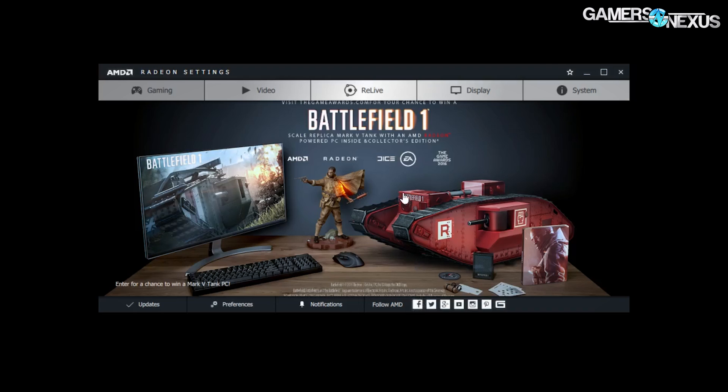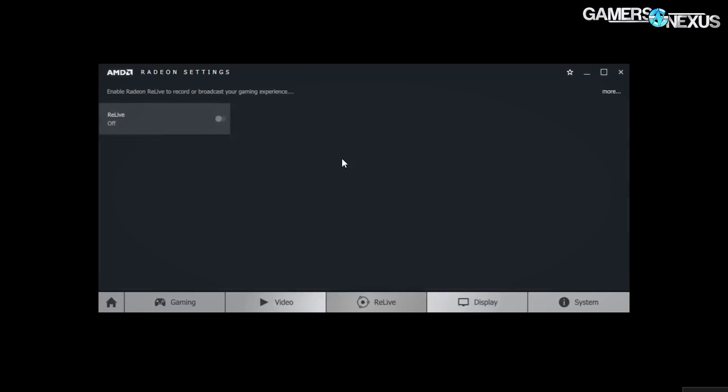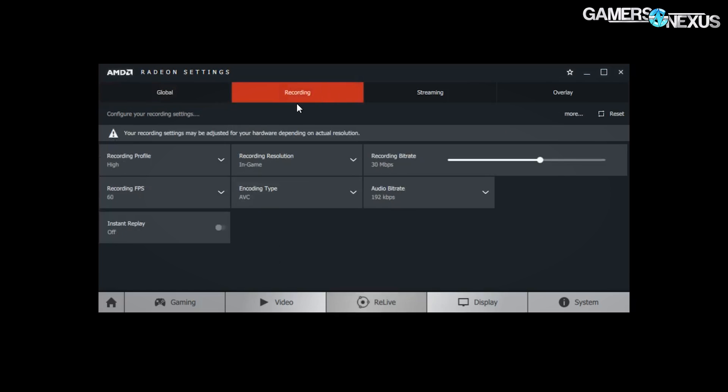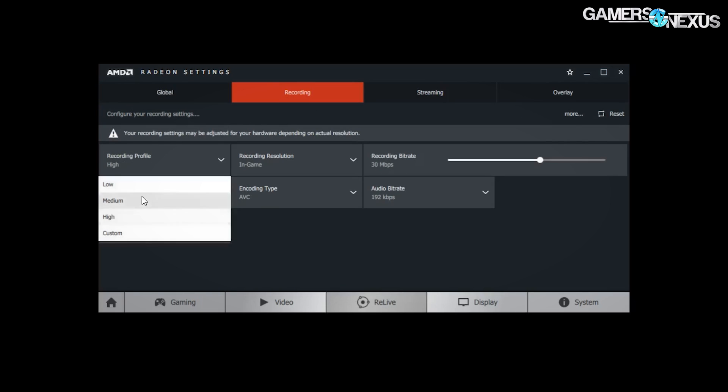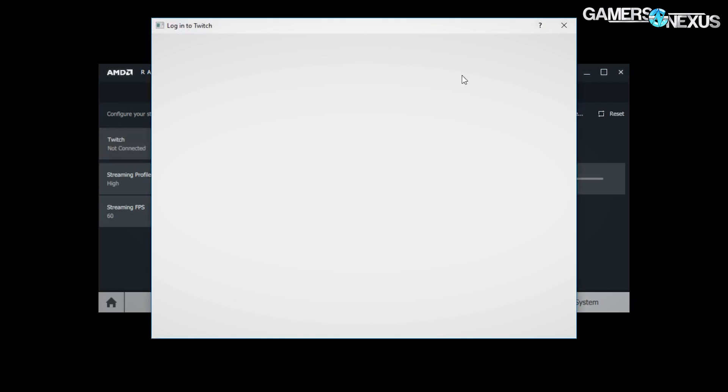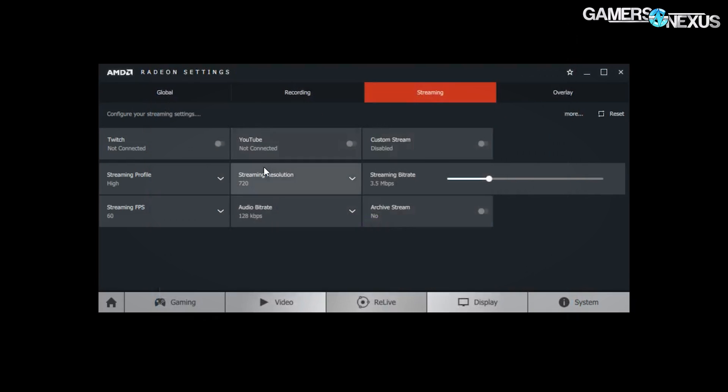Let's start with a walkthrough of the interface. It should be immediately apparent that the utility is in fact capable of desktop capture. AMD is using an overlay similar to Shadowplay for capture of screenshots and video, relying on even the very same hotkey that Shadowplay uses — Alt-Z by default, though that's changeable. The hotkey pops up the overlay through which you can easily modify capture settings, toggle capture without a hotkey, or begin retroactive gameplay capture and broadcast.